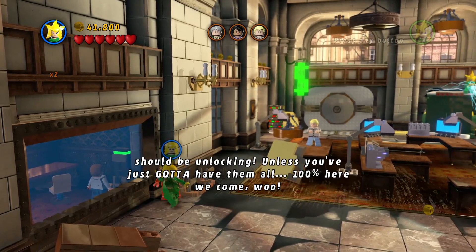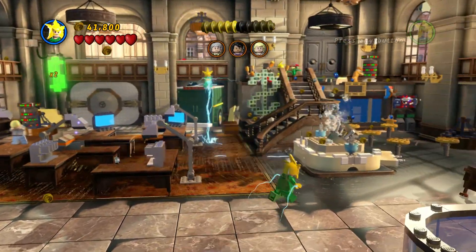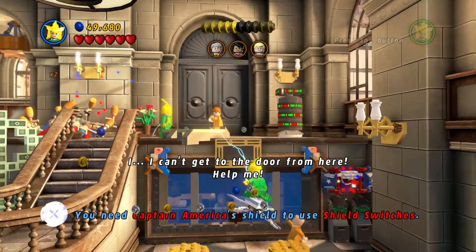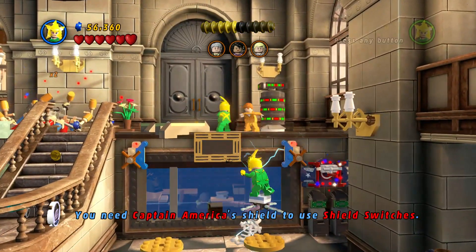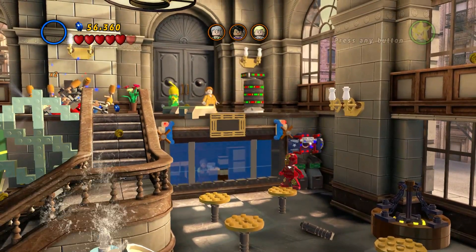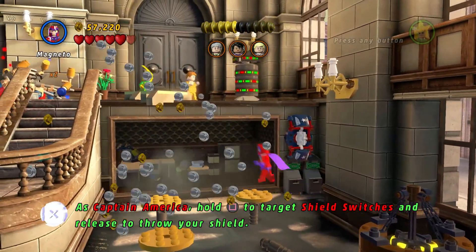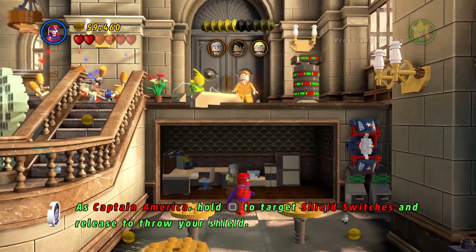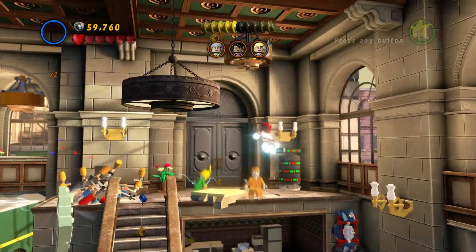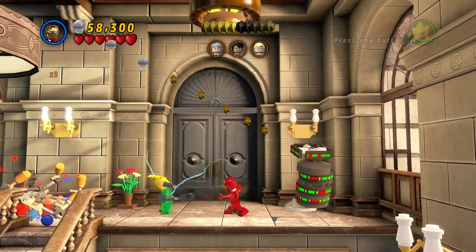So now we just gotta find Stan Lee and we're out of here. I think Stan Lee might be in the last little room at the end, so I think we're gonna have to save the people to be able to get to Stan Lee. I keep forgetting about the water — there's one of the citizens. Quit jumping in the water!